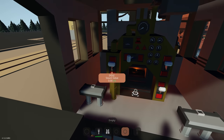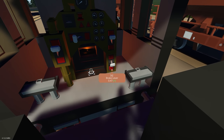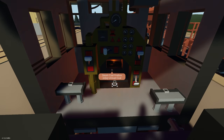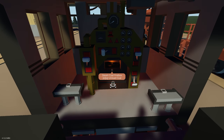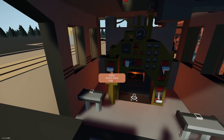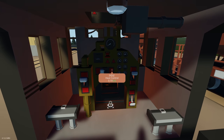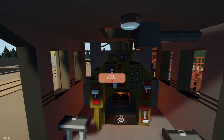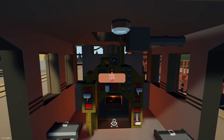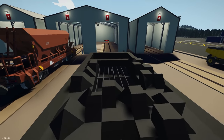Looking at the controls: we've got ignite, steam valve, heat control, regulator, and brakes. Regulator goes forwards and backwards. Heat control governs how much heat goes from the firebox to the boiler. We've also got a steam valve — I'll get those open now. Heat control I'll set to about 0.3, and we've got reverser, water intake, emergency release, and lights. Pressure is at 175 at the moment.